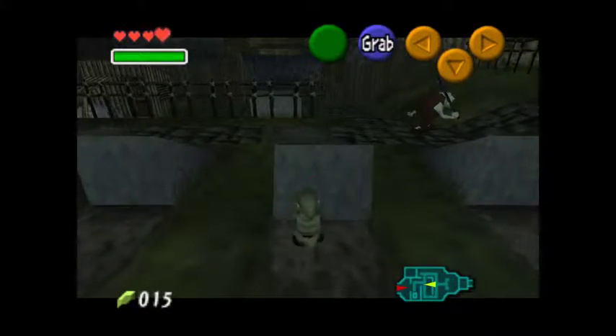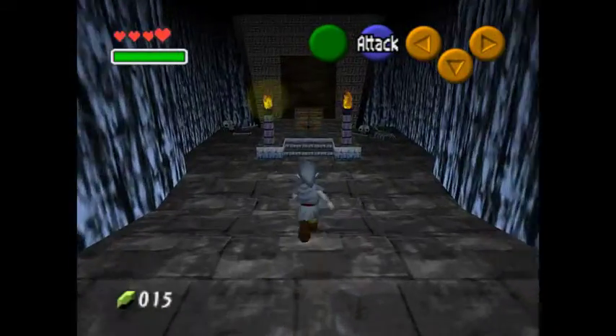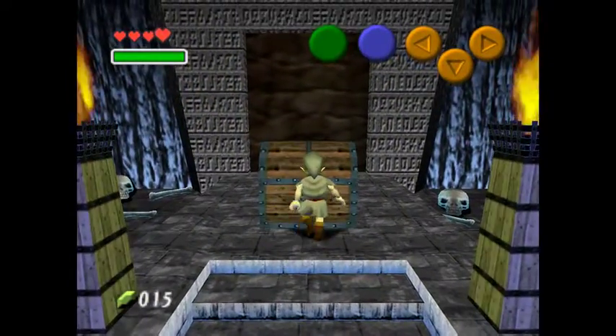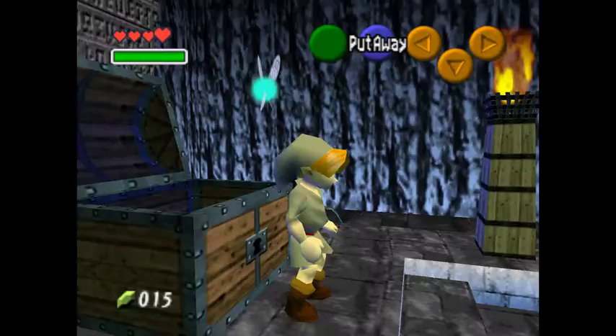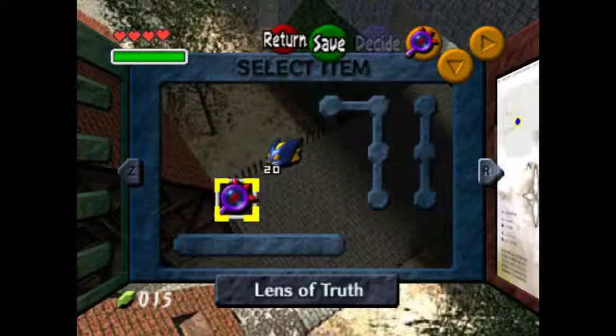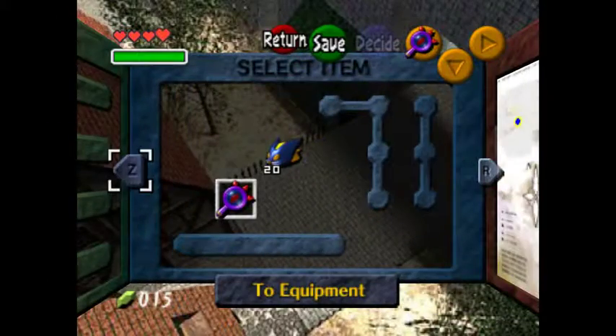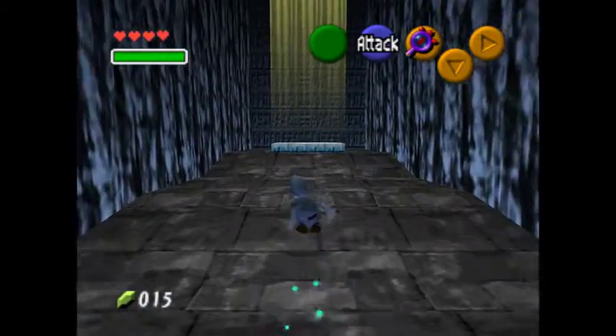I don't know what else to do except open this grave — I think this one has the chest and not the ReDeads. The Lens of Truth! Okay — I can do the Bottom of the Well now, but I can't fight, so I actually can't do the Bottom of the Well.